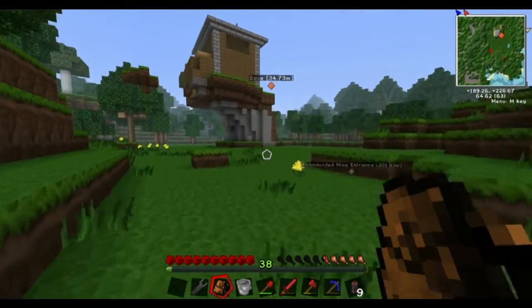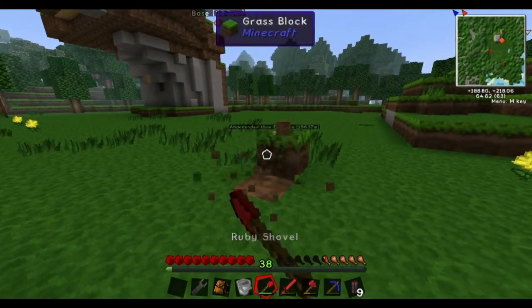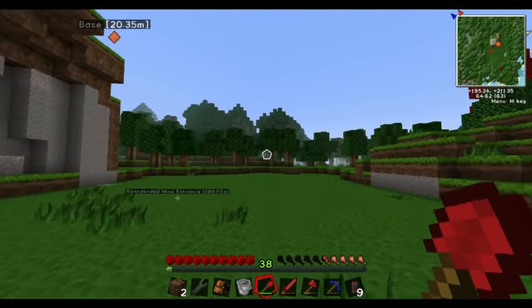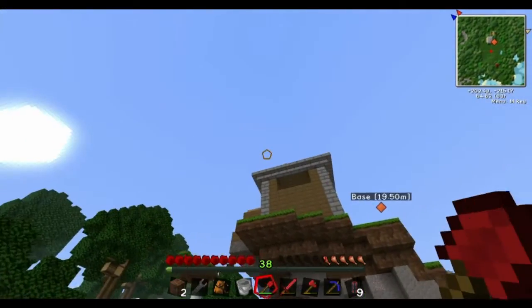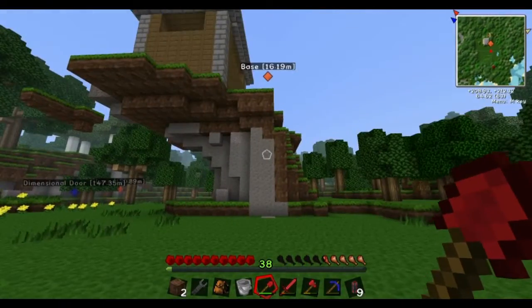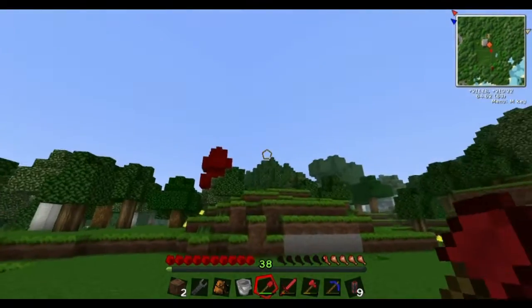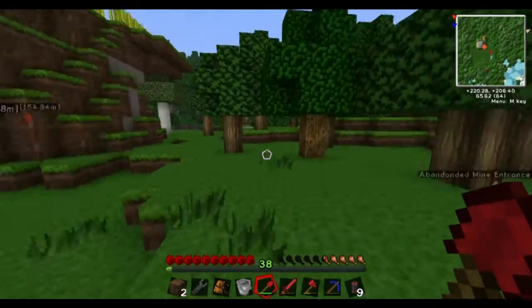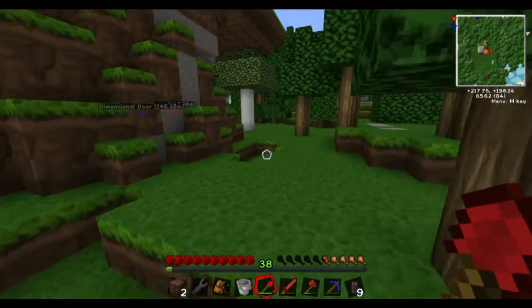This is where I'm going to build the factory — just down here on this plain. I haven't quite figured out what it's going to look like yet. I'm struggling a little bit deciding that. But I'm just going to go here, and I'll be able to build everything I need right there. That'll be useful.